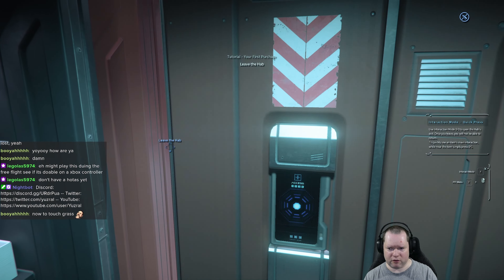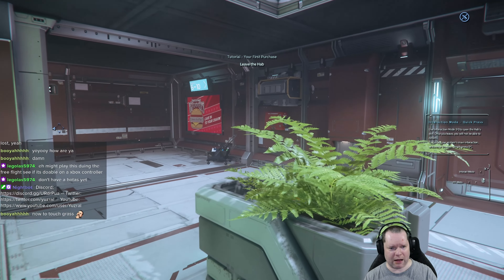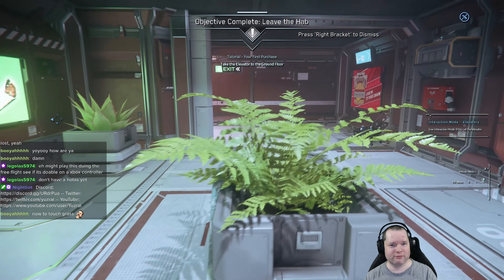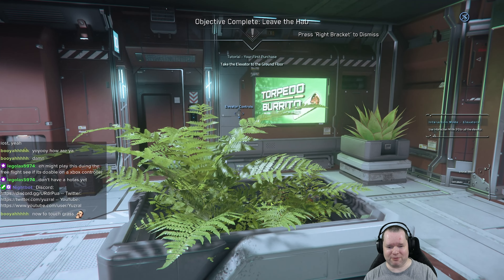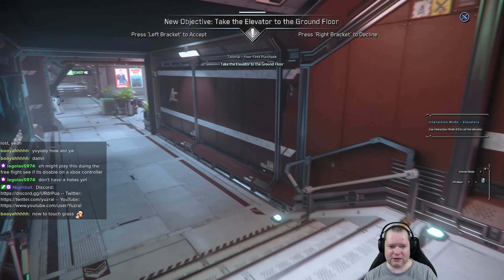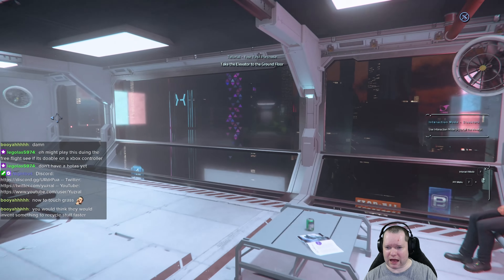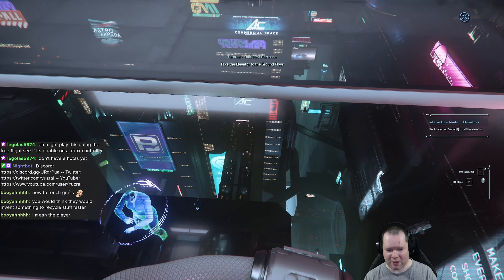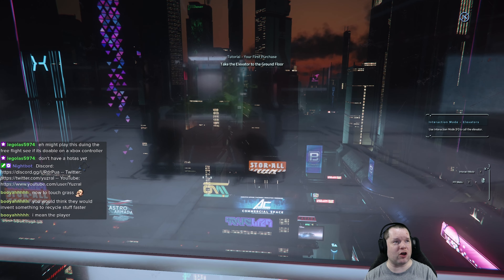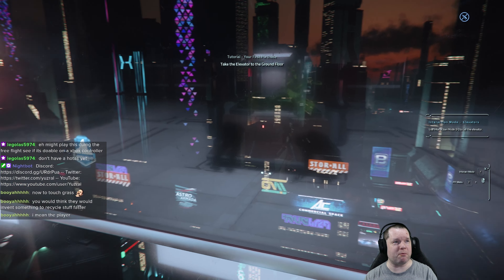Quickly use an item's main interaction: press F and leave the hab. That's the nearest thing you're going to get to grass in Area 18. Head down to the elevator, because Area 18 is — let's just say they heard the phrase 'urban blight' and decided it sounded like an excellent idea.